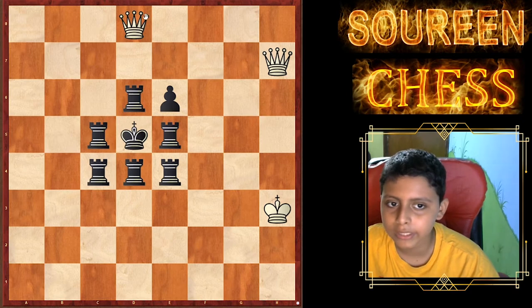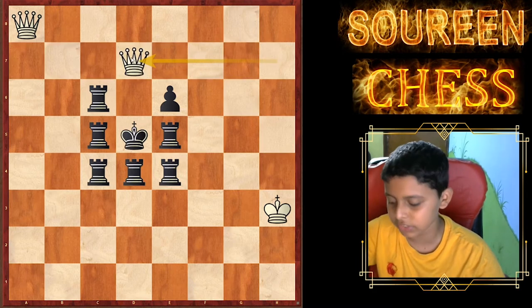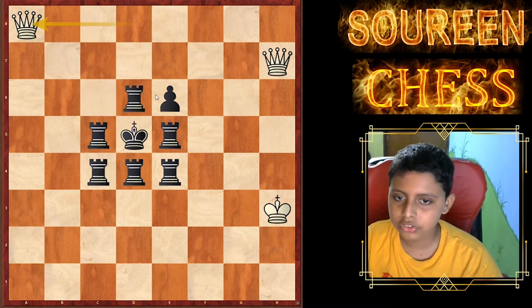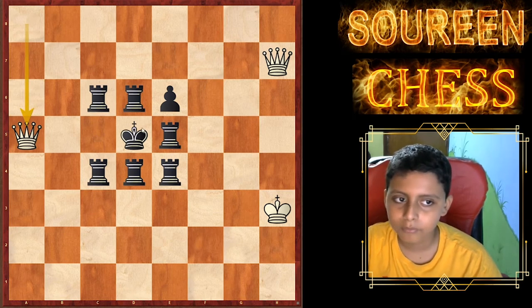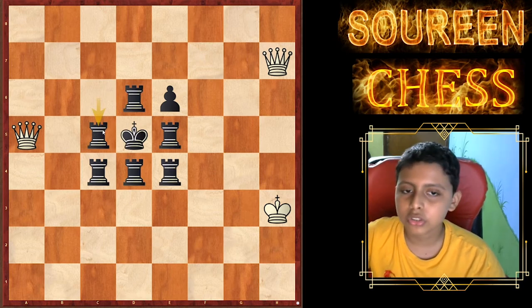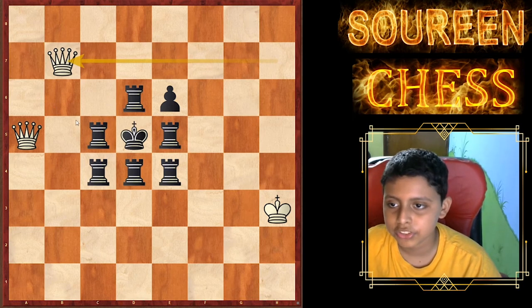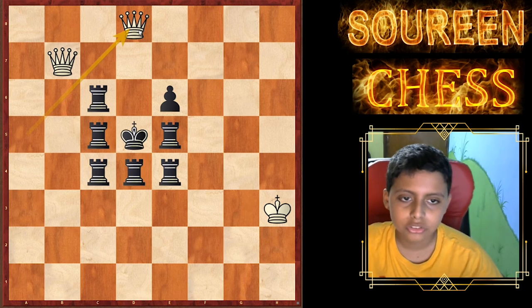If queen a8 is played, then I will play rook cc6. Let me remind you that rook dc6 cannot be played due to queen d7 being a checkmate. So, rook cc6 is played, and now queen a5 check. After queen a5 check, rook 4c5 check, and rook 6c5 will be queen b7 check. Here you can see this rook is being pinned, so after the rook moves, I will deliver checkmate with queen d8.